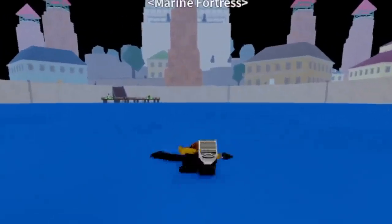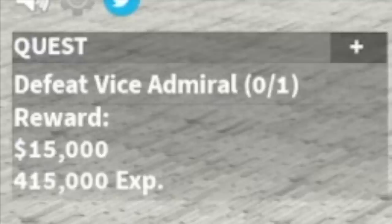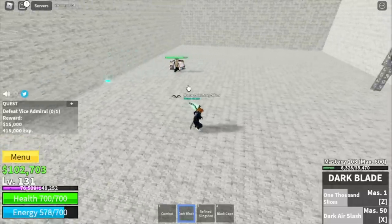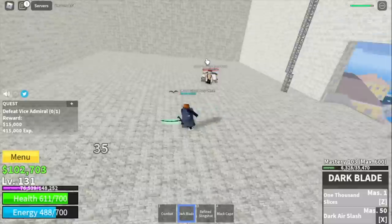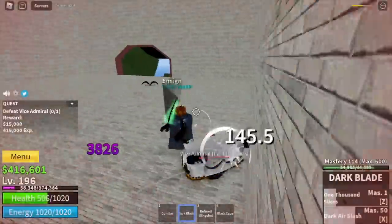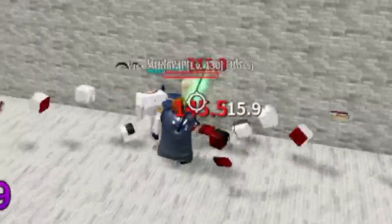After that, Marine Fortress. We're going to start defeating the Vice Admiral. I use the Z and X skill and dodge to the side to avoid his ranged attacks. Wait for skills to cooldown and repeat. When you level up more and increase your stats, you can even defeat it using left clicks. Do this until you reach level 220.